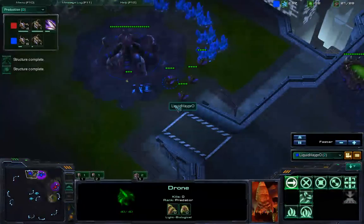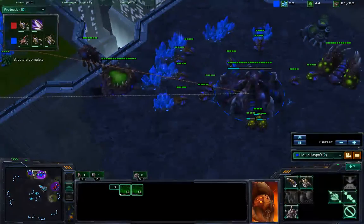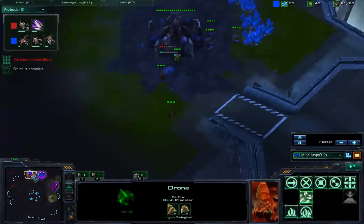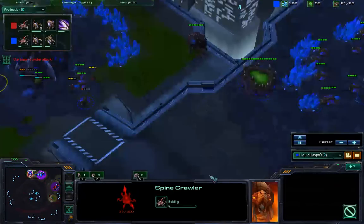HeyPro finally has his next hatch up, which is an awesome build in this matchup. Four drones to block, Red Zerglings flock. Can HeyPro's army count catch up? Here's a wave of doom and fright. He might need drones pulled to fight. These Lings aren't alone — they brought a drone?! Proxy spinecrawler, that's tight.